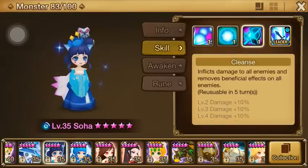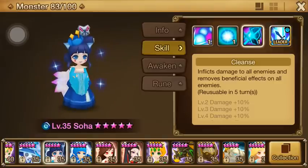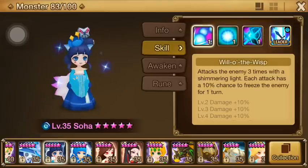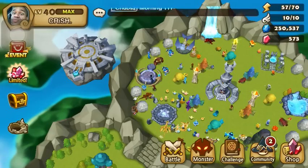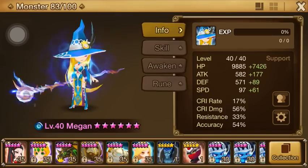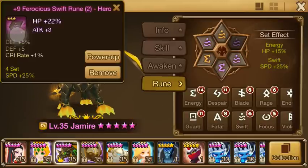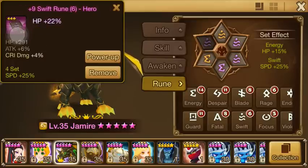Soha's setup: Fatal Focus, attack, attack, accuracy. I could triple up on the accuracy, but I get into a lot of situations where I'm fighting against teams with a wind Swift or another Megan, or some kind of tankish unit with their own immunity stuff. The extra accuracy helps out a lot if Megan's poison fails.